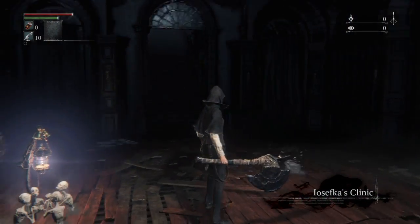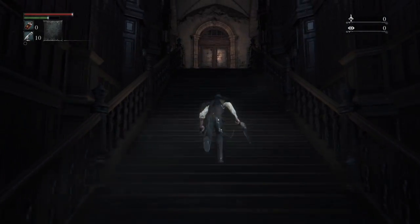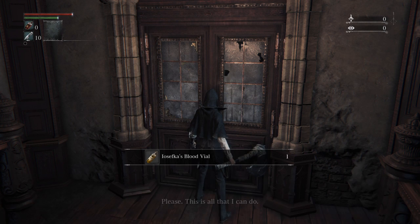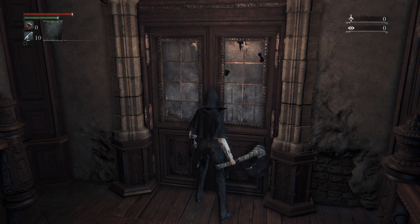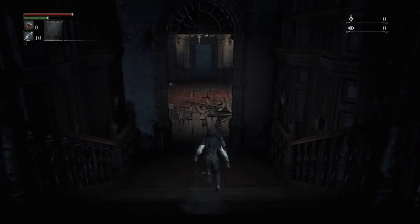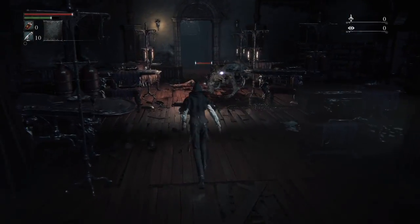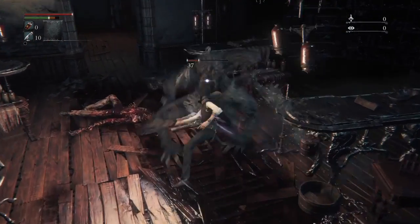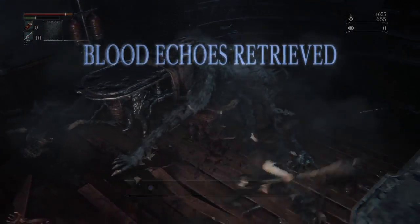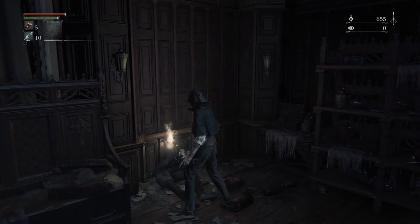When you get back here, turn around before heading down the stairs and run back up to talk to Iosefka. She'll give you a blood vial, which is quite useful — it's worth listening to what she has to say. Now we're going to go and deal with that wolf that caused a problem earlier. Target it by clicking your right stick and we'll get some blood vials off it. Coming through here on the left there are some more blood vials.